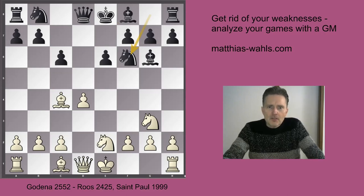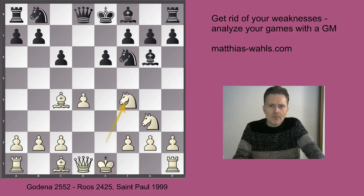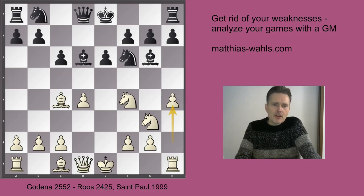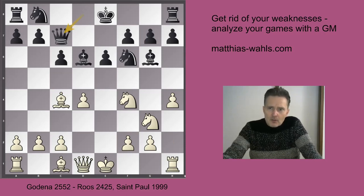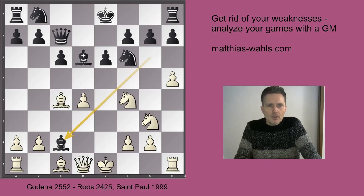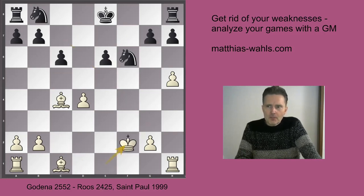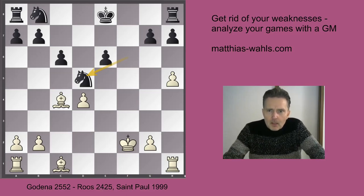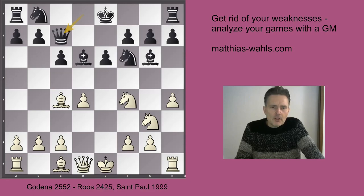Now in this position after Nf6, another option is Nf4. Bd6 and now h4. Since the knight is already on f4, Black cannot play h6 anymore, but he is ready to put pressure on the f4 knight by Qc7. Now White has two choices. One is a direct h5. Black now has to do the desperado by taking on c2, and as the knight is hanging on f4, White plays the counter desperado: Nxe6, fxe, Qxc2. After Nxe5, Black has an extra pawn but the engine says White has just about enough compensation. After Qc7, another idea for White could be Qf3, defending the knight.